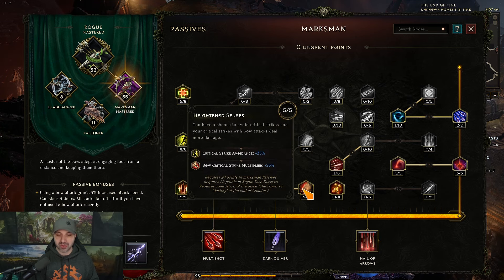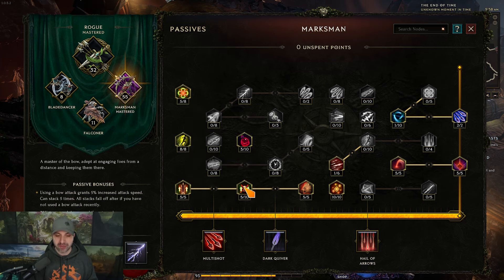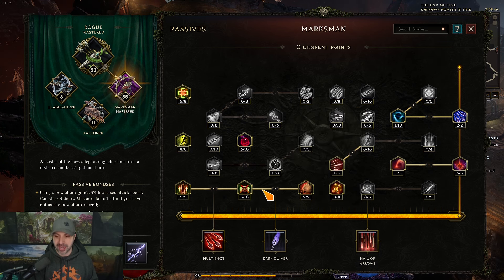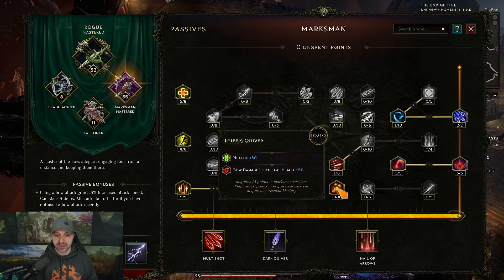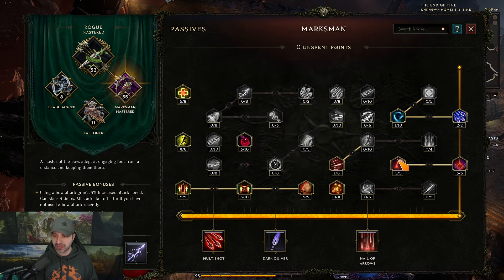Heightened Senses makes it very easy to have critical strikes on enemies, giving you multiplicative damage and base critical strike avoidance. From these five-point nodes you only need five, not ten. Coming over to Thief's Quiver, which gives you leech on your bow to help keep you alive. One point into Arrow Storm — 10% chance is all you need, and you'll proc it all the time because you shoot so fast.